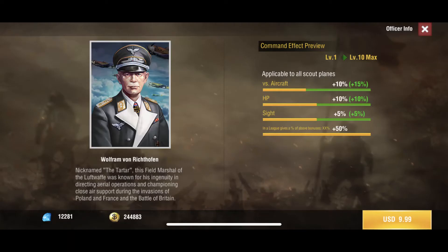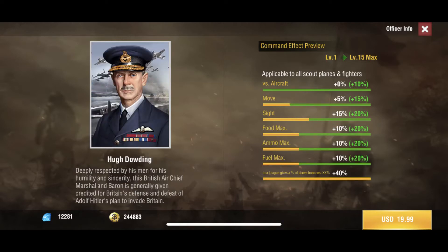First up we have Wolfram von Rich. This guy is strictly a scout plane officer — he gives you plus 20 HP, plus 25 aircraft, as well as some more sight. Pretty solid. If you're running an alt account, this guy is a must-buy because that plus aircraft and HP bonus is pretty big.